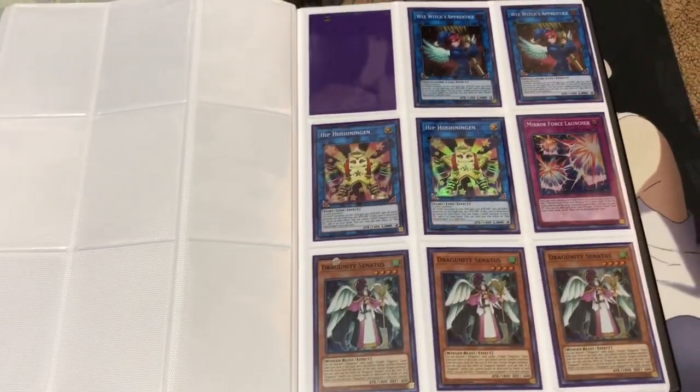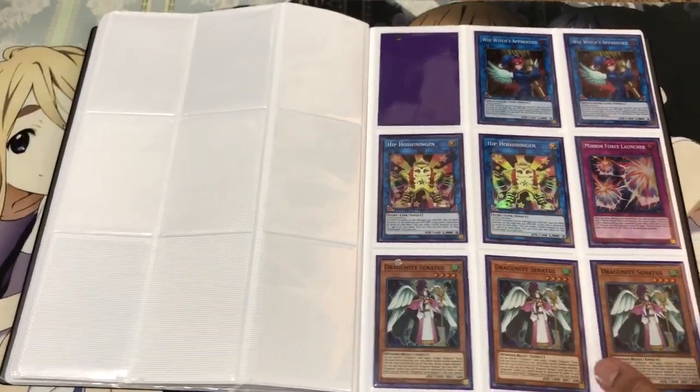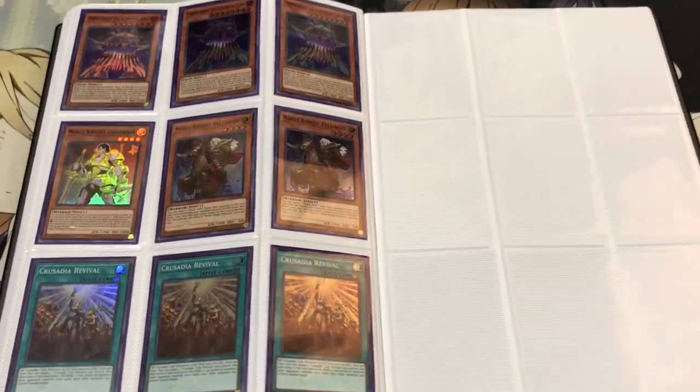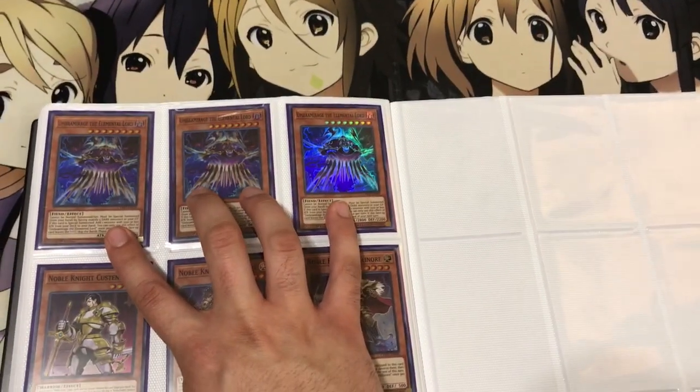Some more stuff from Cybernetic Horizon: the We Witches, the Hippo Shenanigans, Mirror Force Launchers, the Cenatus. Noble Knight stuff, Crusadia Supers. This is the new Dark Elemental Lord, Umbridge.